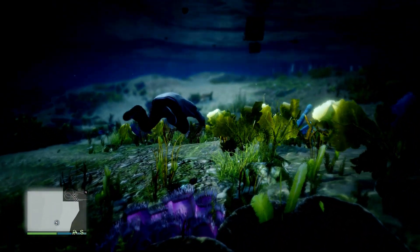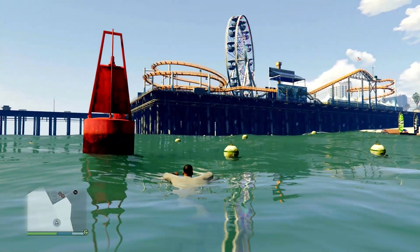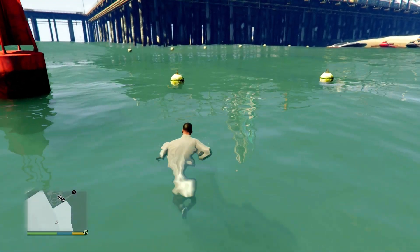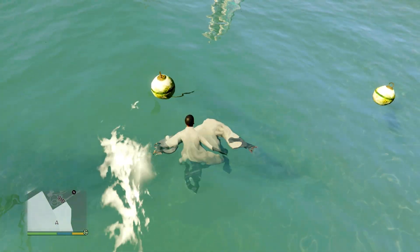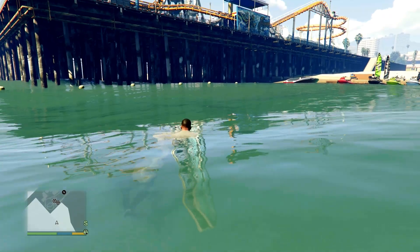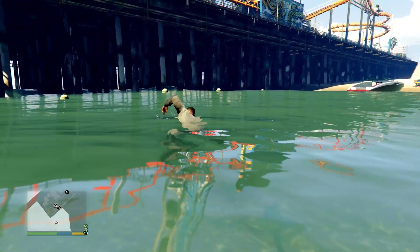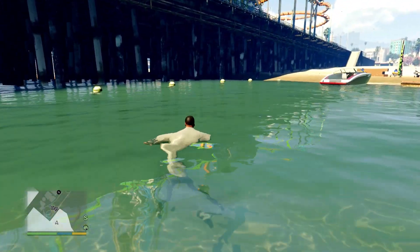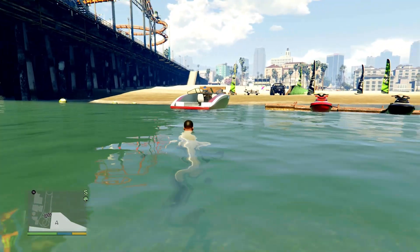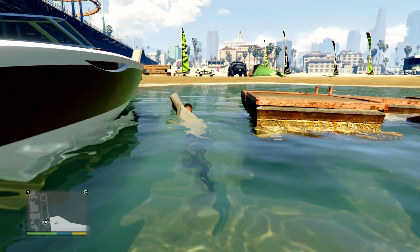This actually looks pretty good underwater — I don't know, this actually looks better than Horizon Forbidden West. Look at the reflections on this water — I can move the camera and they're not just disappearing. Maybe that is ray traced, or they're really high-quality screen-space reflections. That's insane how nice those look — they're actually staying there, these are pretty high quality screen-space reflections.